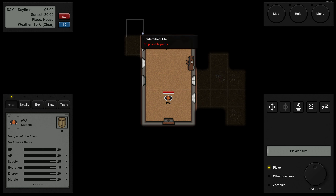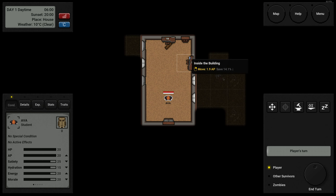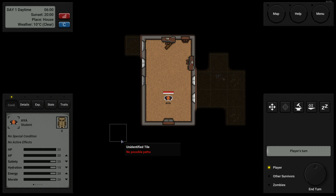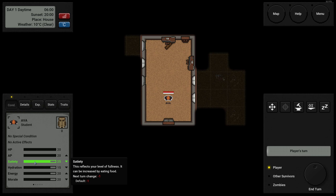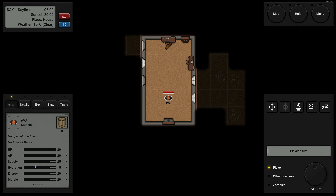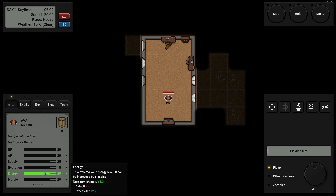This is my character. The graphics are functional — not probably the most breathtaking 3D graphics you've ever seen, but it's a turn-based game and it has all the graphics it needs. Down here is the character sheet: hit points, action points — you can have a total of 20, and per turn we recover 11 points. Then hunger and thirst, or stability and hydration. Then your energy, or general tiredness, and then morale.